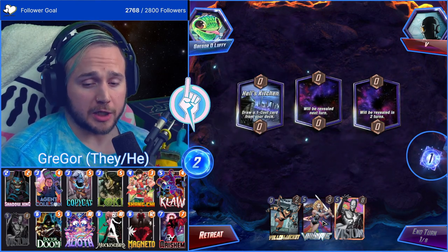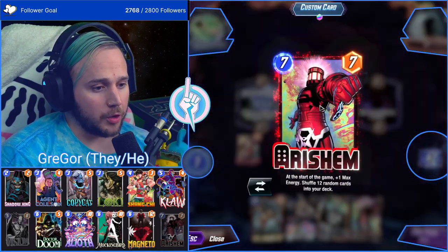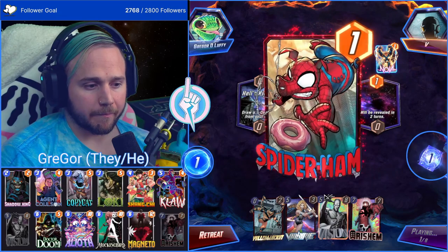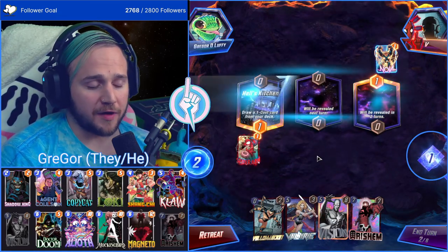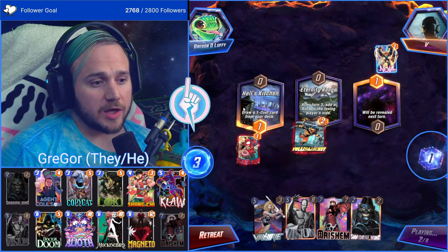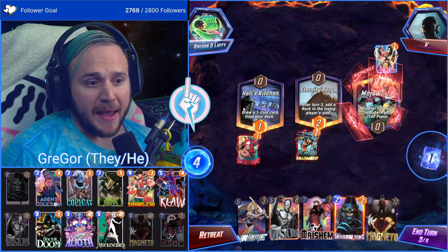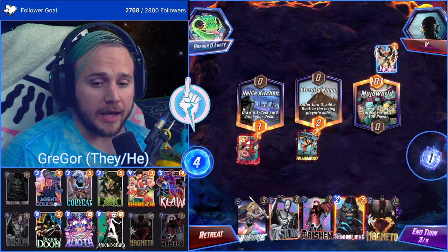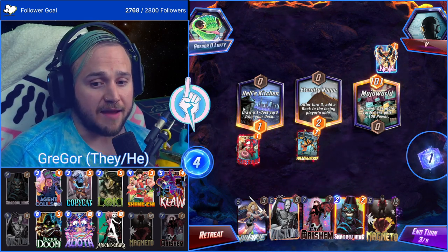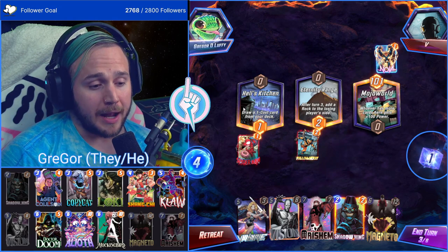What does Arishem do? At the start of the game: plus one max energy, shuffle 12 random cards into your deck. We hit their Cassandra Nova — huge value there. People don't retreat usually by turn one — I usually know if I want to stay or leave by turn three or four. In the back of my mind I'm thinking: do I like the matchup, do the locations favor me, does my opponent have an advantage? By turn three or four I'll have a strong idea. If they've snapped I will probably retreat if I think I'm going to lose.